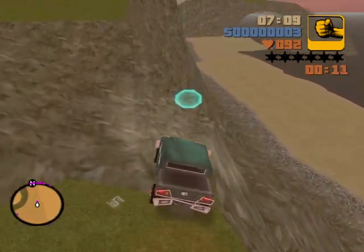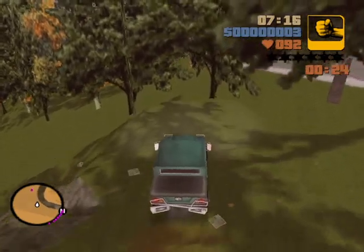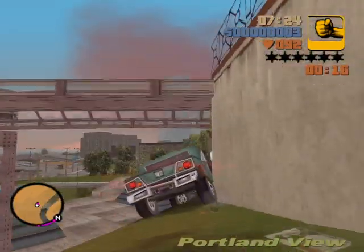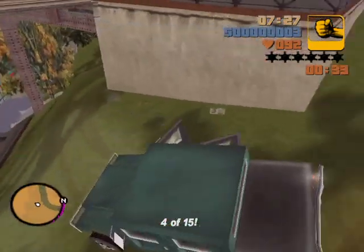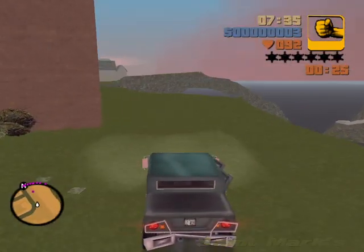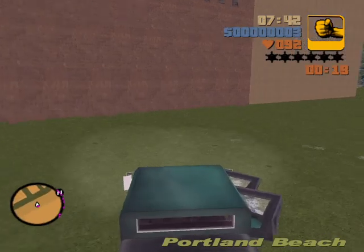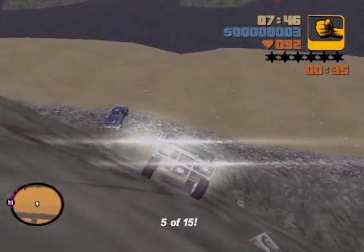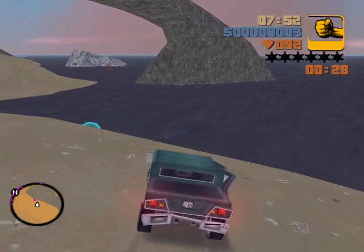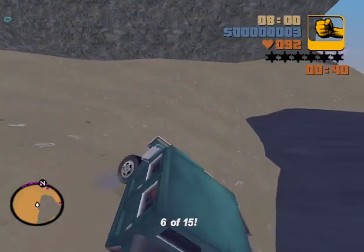It might be a bit out of the way but we're gonna get the furthest one first. Then we want checkpoint four near the train tracks. This is an area where you want to make sure you're not going too fast, because it's right on the edge where you can fall off. Reverse nicely — drive forwards and don't go too fast, slowly.